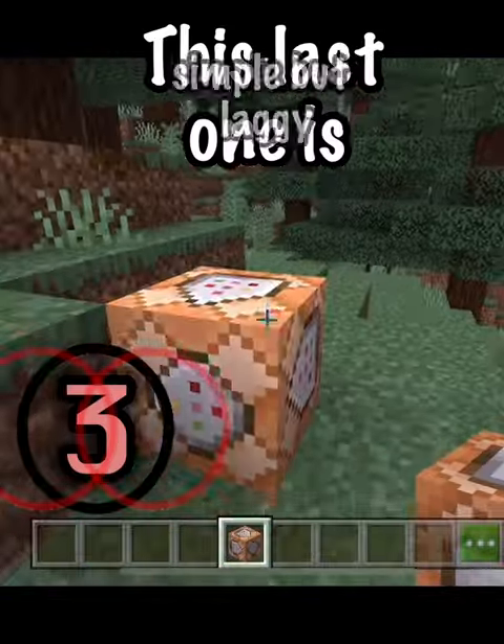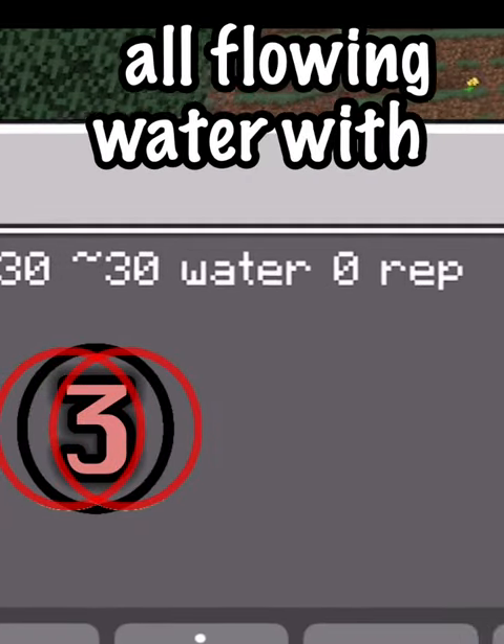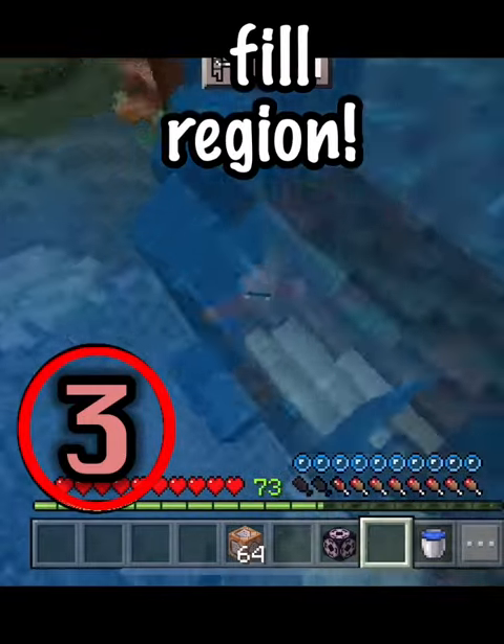This last one is simple but laggy. Execute as every mob and make them replace all flowing water with source blocks. This will make water flow infinitely, but to make bigger floods you need more command blocks to increase the range and reach.